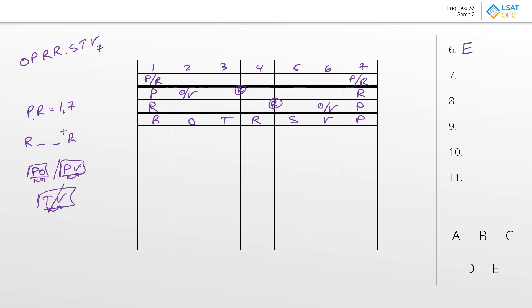If S goes into position two, that blocks us from the top template because position two couldn't have been an S. So R has to go into one, P will go into seven, and we still need that O or V split on position six, with the other R going into four or five. The question asks which of the following could be true. Answer choice A: could we do O in five? If we put O over here and V over there, the V would be safe from T, and R could go into four. That seems workable — let's hold on to A.